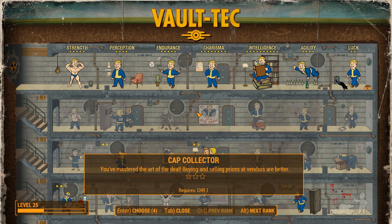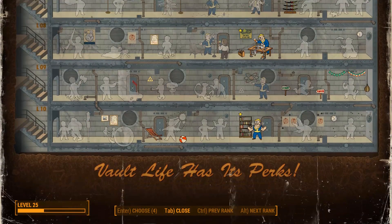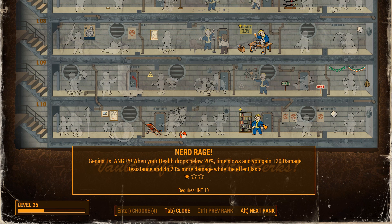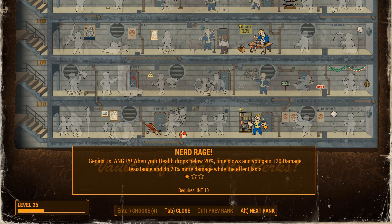By playing with my main character I managed to max out my intelligence. So on the other side of the intelligence spectrum we have the Nerd Rage perk. And it's actually a lot of fun. At its first star, when my health drops below 20%, time slows down and I gain plus 20 damage resistance and also I do 20% more damage. And that's quite helpful in big battles.